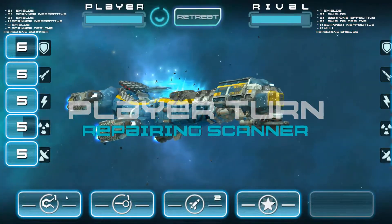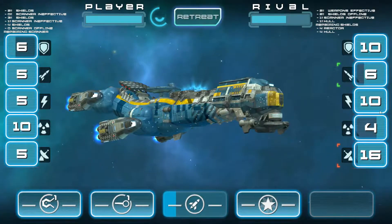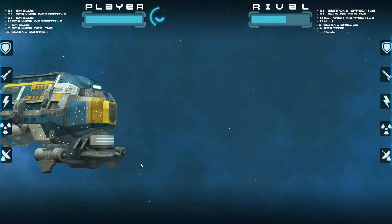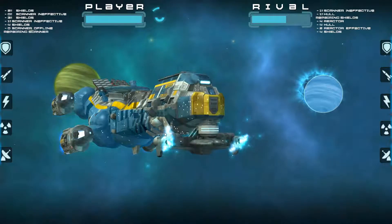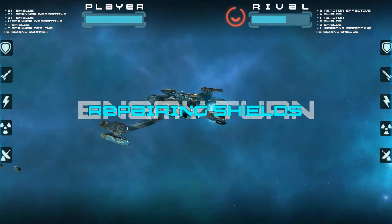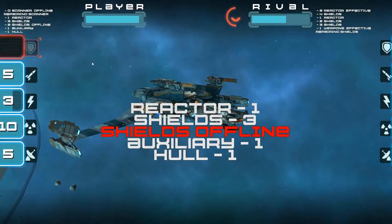We need to repair this baby up. We're gonna fire in on this baby — hull damage there — we're gonna do some weapon damage. Apparently it does not want to fire on the weapons. Why don't you want to fire on the weapons? That's kind of really annoying that it doesn't want to fire on the weapons. Not too sure — I've never used that weapon before so I don't know why it wants to be like that.